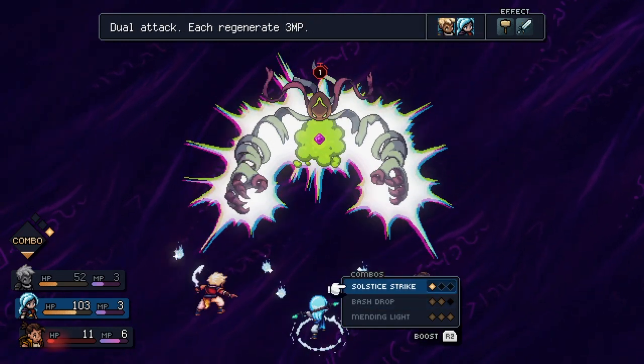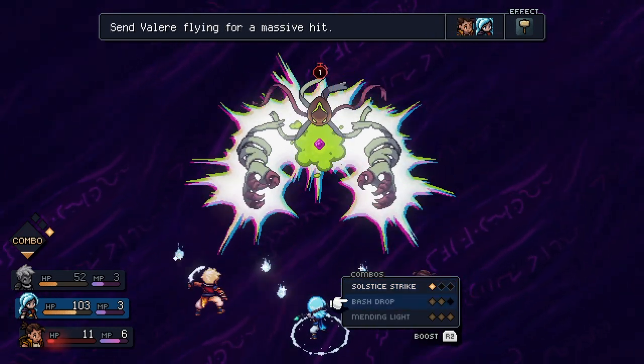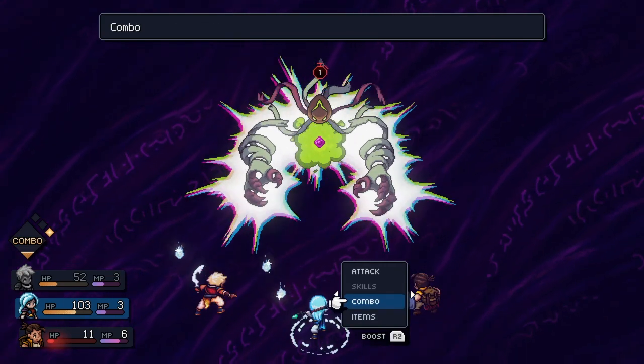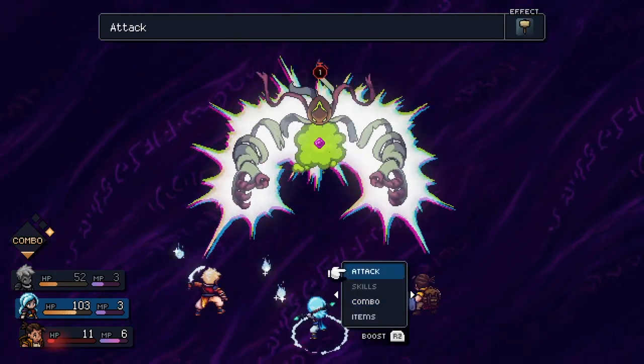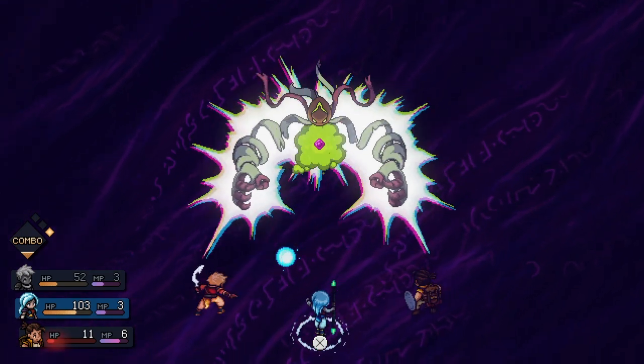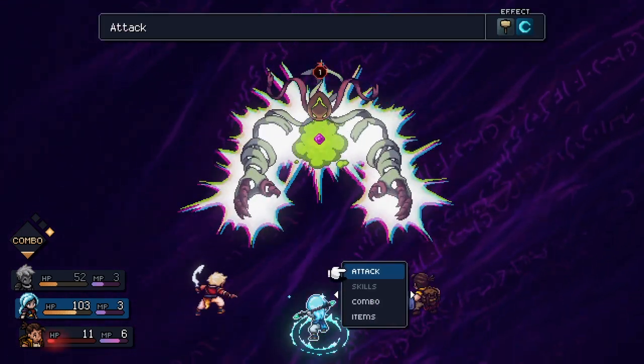One of the hidden mechanics in battles is the ability to gather light. By pressing the R2 button on the PS4, you can accumulate light and make your next attack more powerful. This discovery, which I stumbled upon really late in the game, adds an extra level of complexity to your combat strategy.